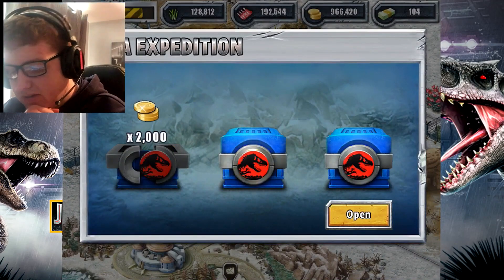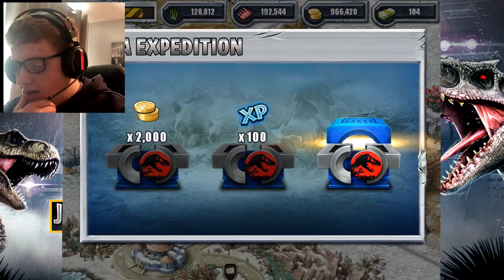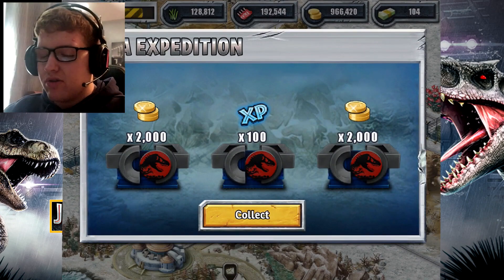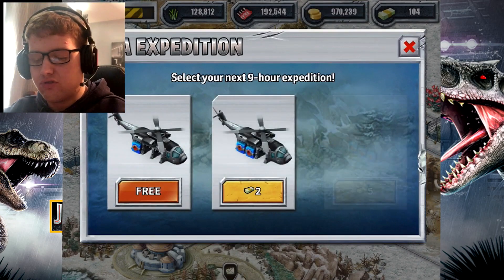2000 coins. Next one: 100 XP. And this one — 2000 coins. So no fossils in this card pack.